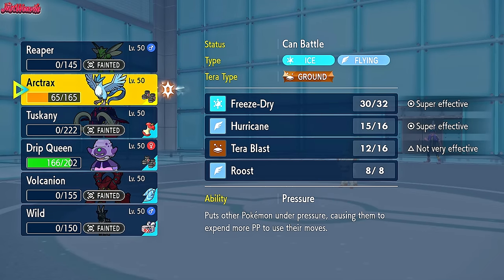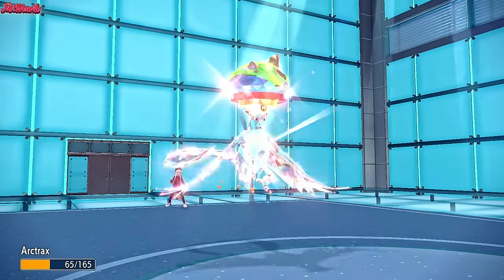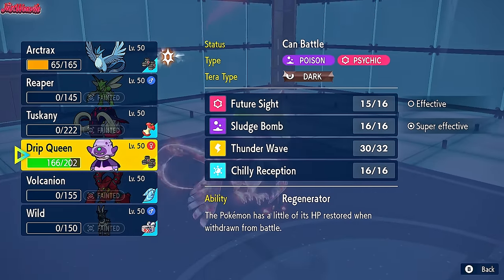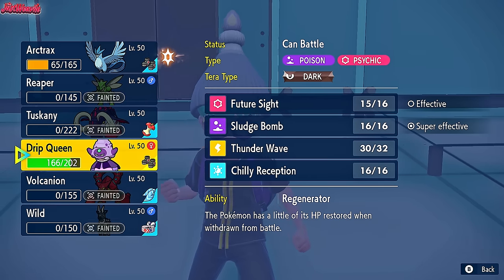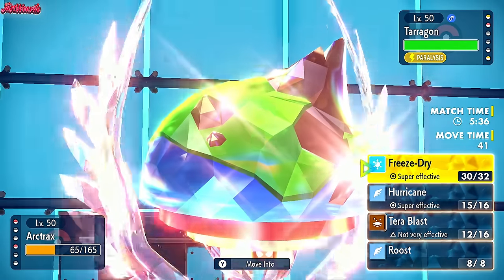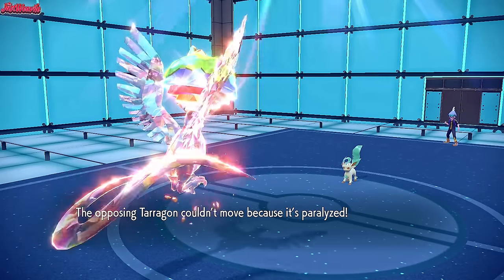We have to hope and pray we can outspeed with Articuno via Paralysis. I have a feeling we don't, but let's go into Articuno now. We could go into Slowking and go for Chill Reception to get rid of the Sun. But Leafeon is going to go for Leaf Blade. We're going to have to go for Freeze Dry — we do outspeed. I didn't want to risk Hurricane. It doesn't KO, but they couldn't move because they were paralyzed!